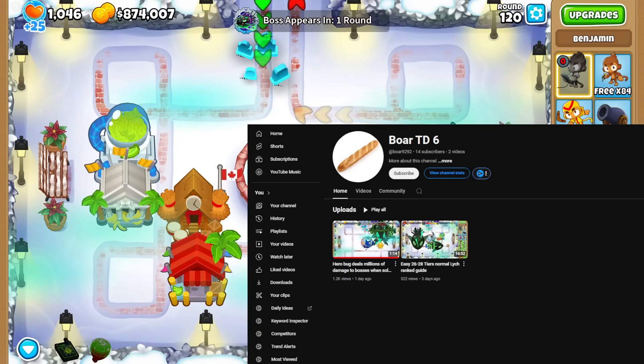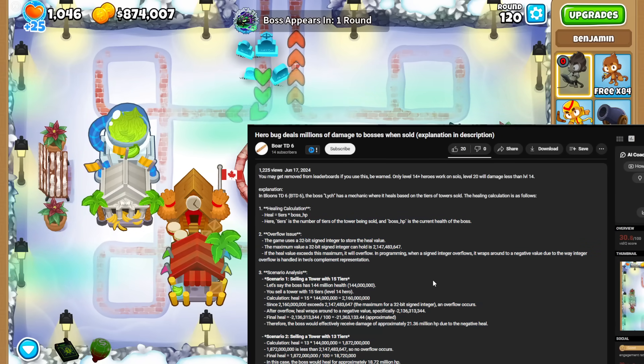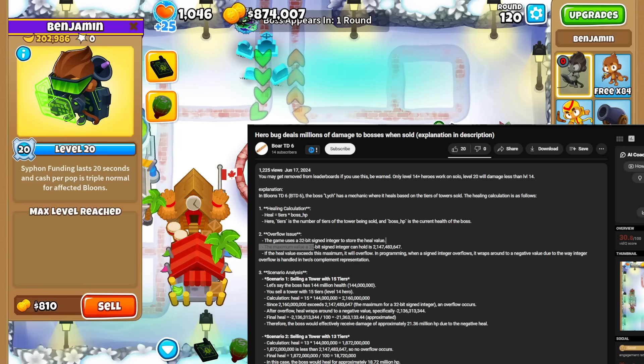Lich has negative 22 million HP for a second. How does this happen? Well, luckily they gave us the entire explanation over here. It has to do with math — the integer overflow thing. The highest value a 32-bit integer can hold is 2.147 billion. Due to the way Lich works, the more tiers that a hero has, the more that it heals.